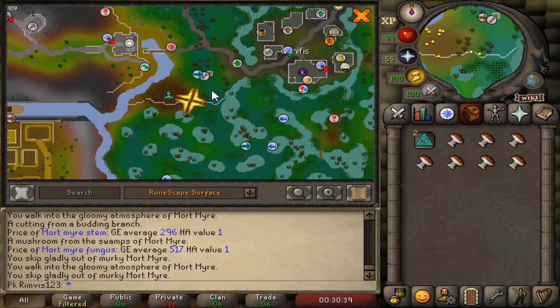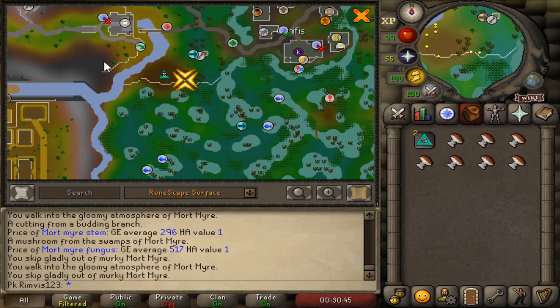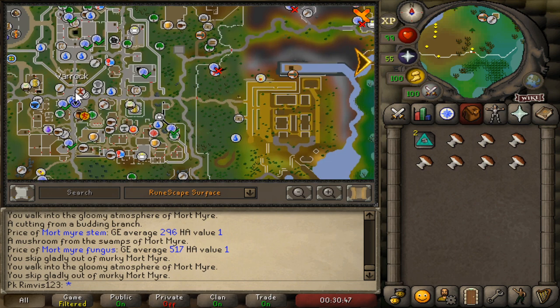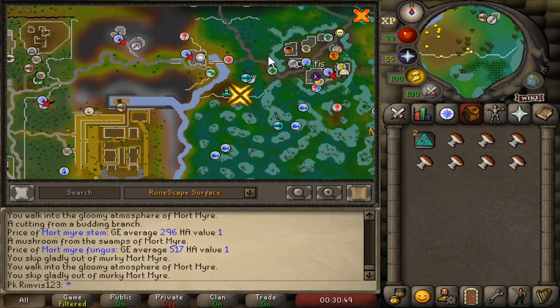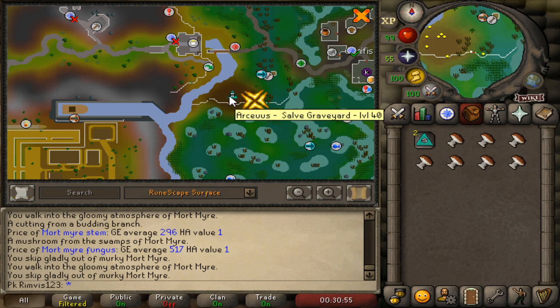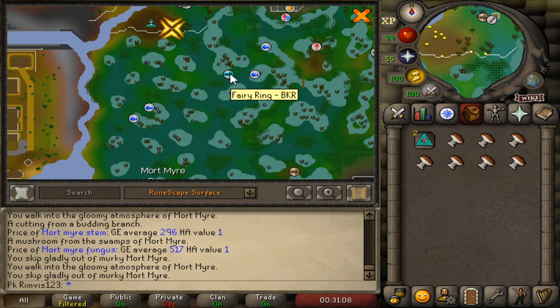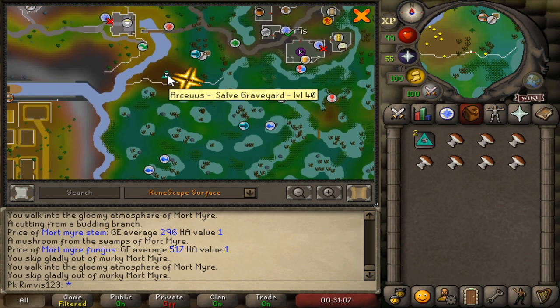For now let's continue with the money-making method. There are several options for how you can reach Canifis. You can run all the way from Varrock, which is really not efficient. Or you can buy Soft Graveyard teleport tabs from the Grand Exchange, which teleports you to the Graveyard. Or you can use the Kharyrll Teleport from Ancient spellbook. Or the best option would be using Fairy Ring BKR. But if you don't want any requirements, you can just use the Soft Graveyard tab.